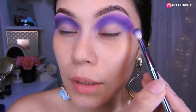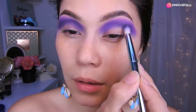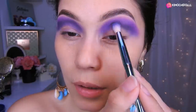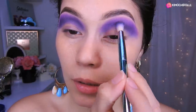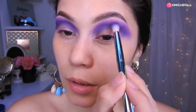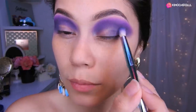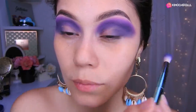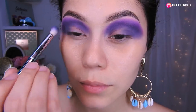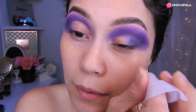Vamos a estar agregando un poquito de sombra negra en la parte de aquí para dar un poquito de profundidad a nuestro ojo. Así que con mucho cuidado, despacio, agregamos el negro. Con una toallita desmaquillante voy a estar limpiando en esta zona antes de colocar lo que es el corrector.